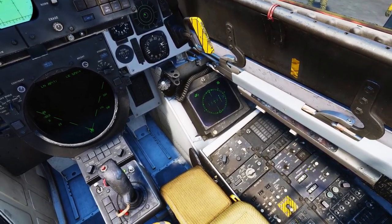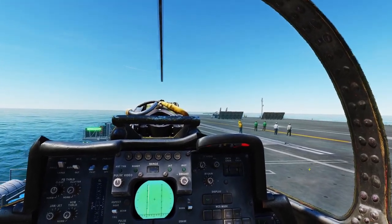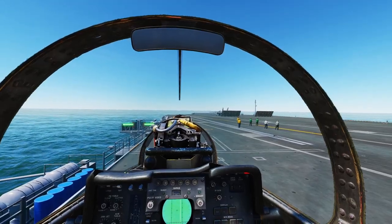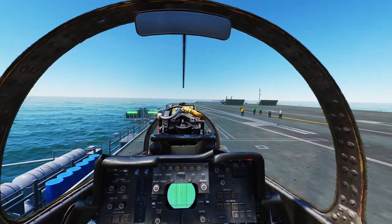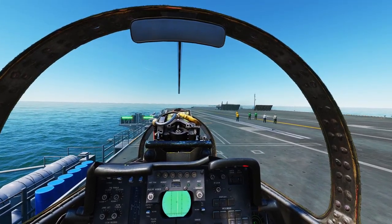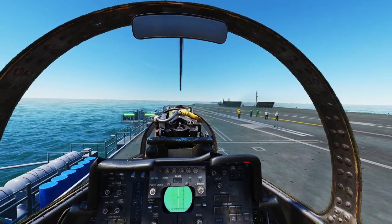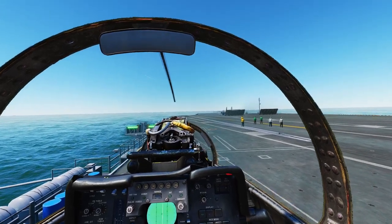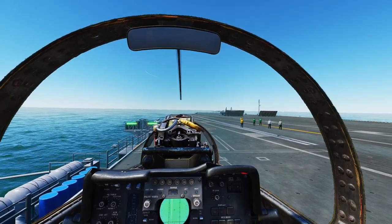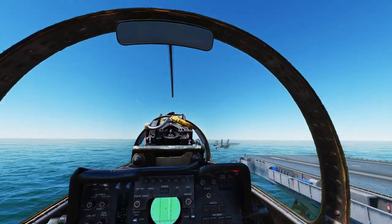Alright, welcome everyone. My name is Prez, and in this chapter of DCS F-14 Tomcat for Dummies, we will be discussing the different air-to-air weapons currently available to the F-14 Tomcat in DCS. Before we get into the lesson, I will not be covering proper beyond visual range or within visual range combat tactics. We will simply be covering all the capabilities of all the different missiles available to the F-14A and B variants. Let's get to learning how these missiles actually work.